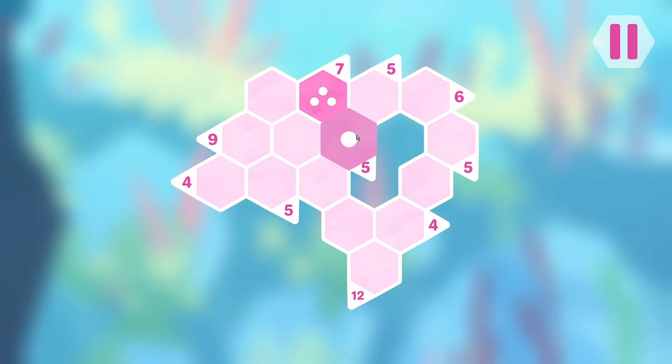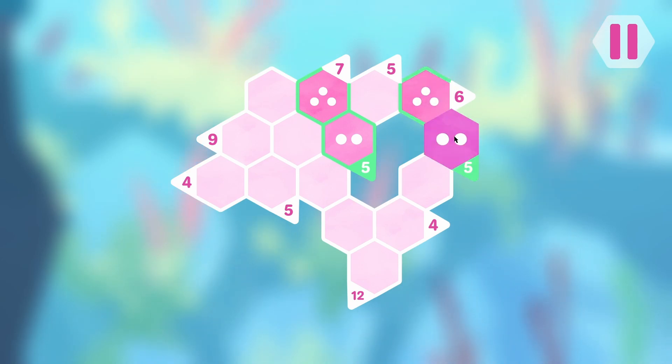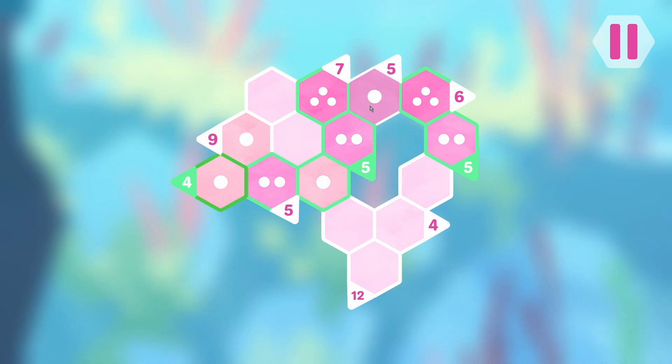So three, two. Let's go with three, two. You can be anything. That's got to be a two. Oh no — I said you can be anything, but you can't be anything. So you've got to be a one. You can be anything. You can't be anything — that's nine. So you can be a one.